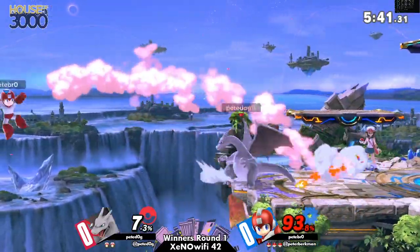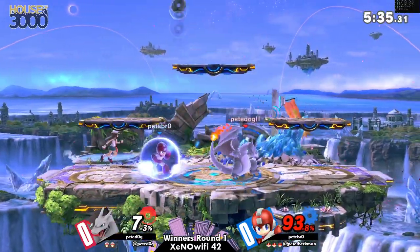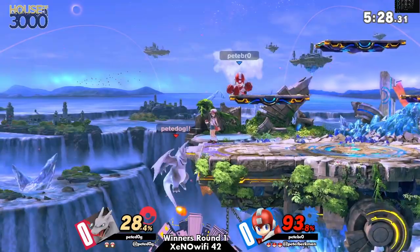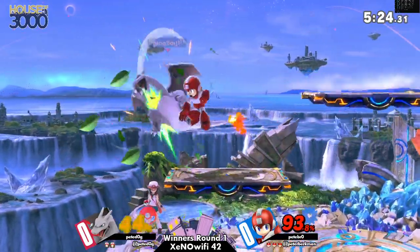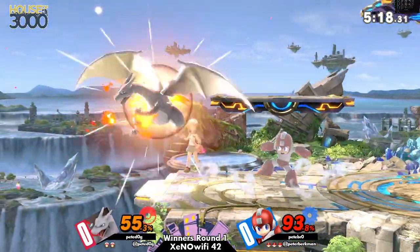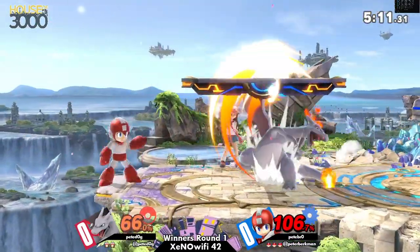Yeah, Pete Bro is doing a great job of just maintaining space, just covering the platforms every time, every time Trainer tries to evade. He's got the Leaf Shield to cover the side platform. An attempt on Flare Blitz has been a little bit desperate there.